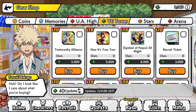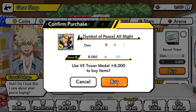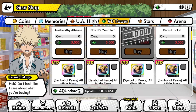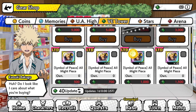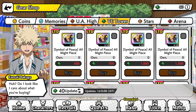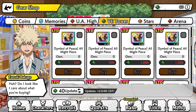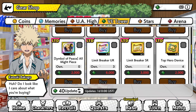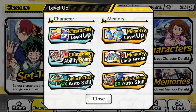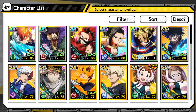Let's go ahead and buy him for 8,000 — nice, sold out! The next thing I want to buy is probably 'Now It's Your Turn,' but I also want to get all his other pieces so we can actually limit break him. Let's go into Characters and level him up.